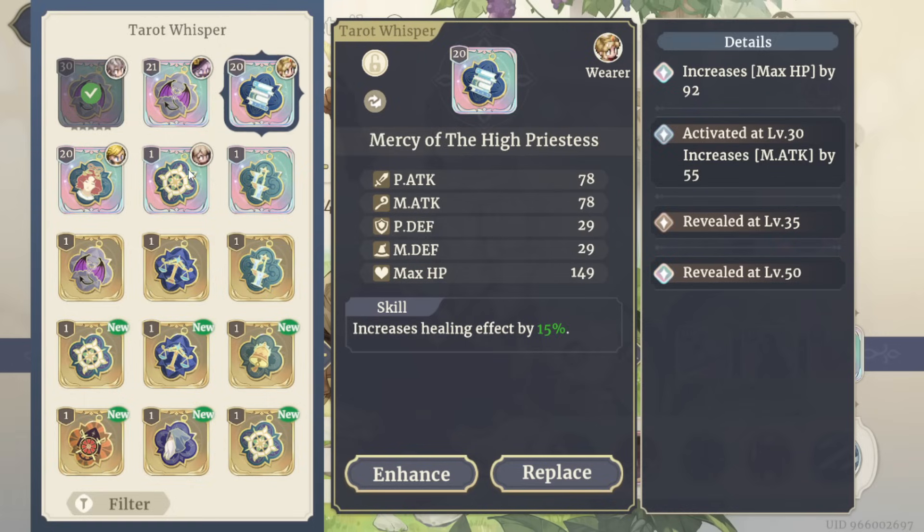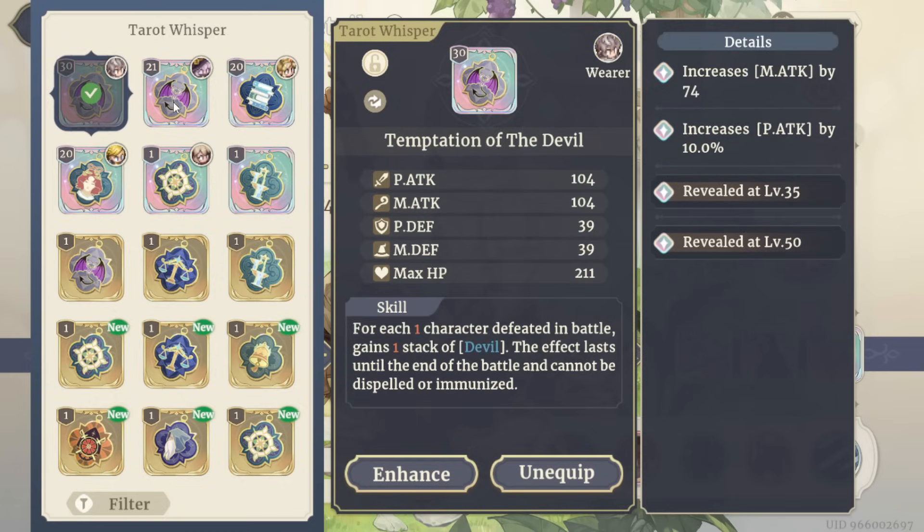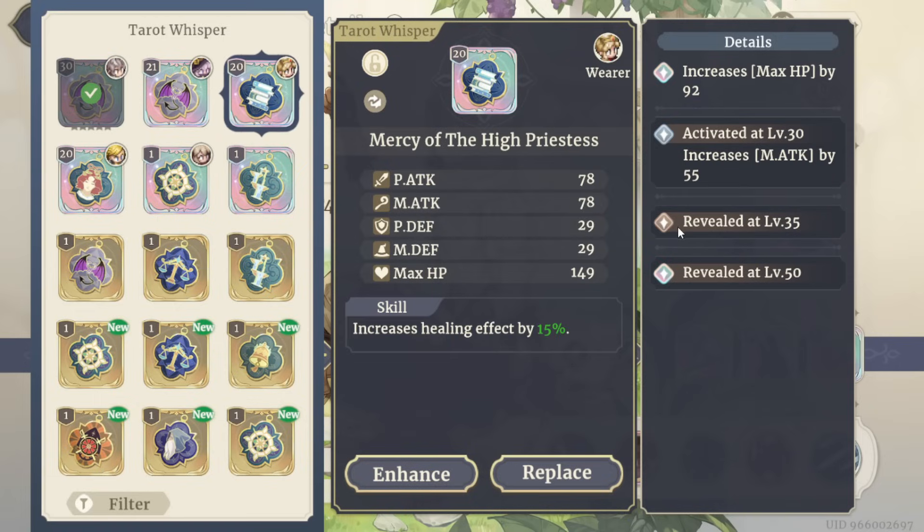All of the tarots — we'll only talk about the rainbow ones — they have four substats, and they're revealed at a certain level and activated at a certain level. So this is the endgame farming aspect where you're going to farm for your best-in-slot tarots and try to activate the best substats. And you can see there's definitely going to be ones without rainbow-colored substats.